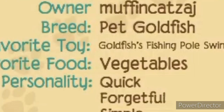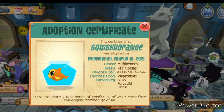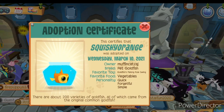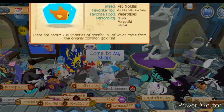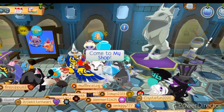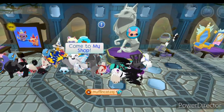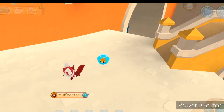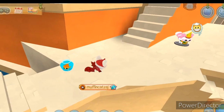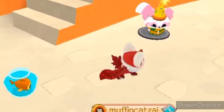Favorite food: vegetables. Fish eat vegetables? Oh wait, they do - fish eat peas! Quick, forgetful, simple - sounds right, it's perfect. So everyone knows that all Animal Jam pets have skills, and Squishy - that's his name for short - must have skills too, because Squishy's a legend.